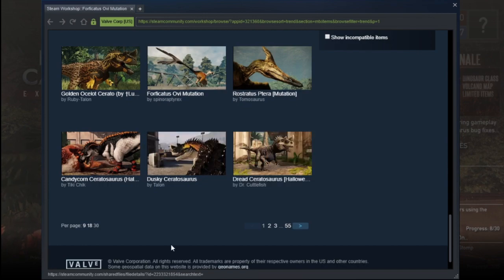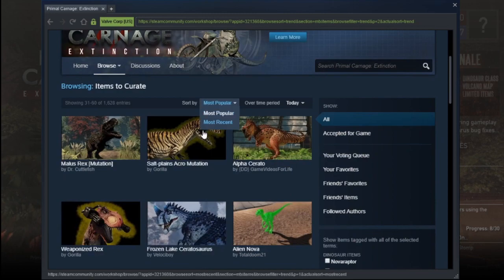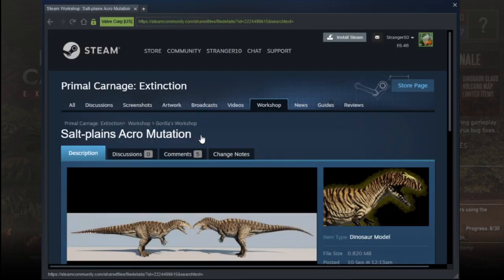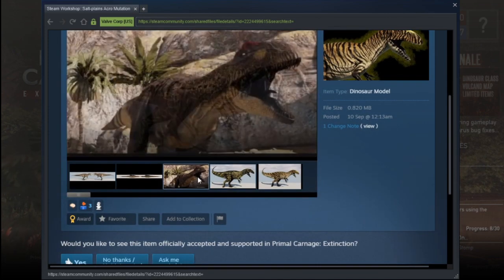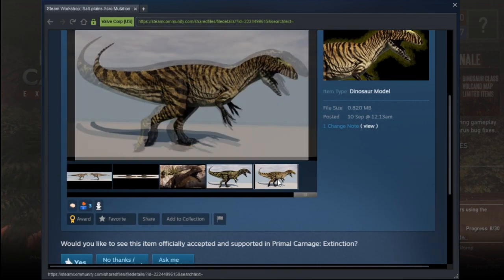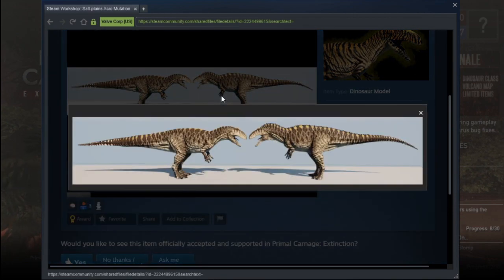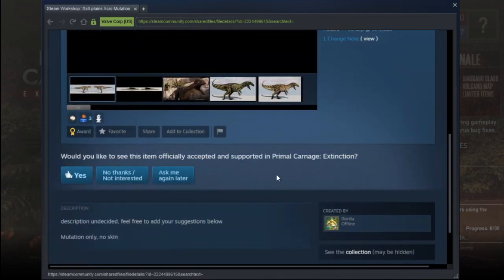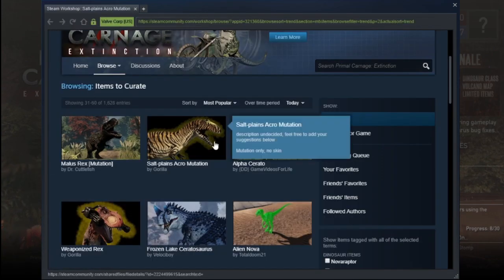Okay, I've already looked at that one. Next page — I'm not going through 55 pages, don't worry. Salt Plains Acro mutation. I'm a bit confused — I see the difference, but why is it called Salt Plains Acro? I'm a bit confused on that one.